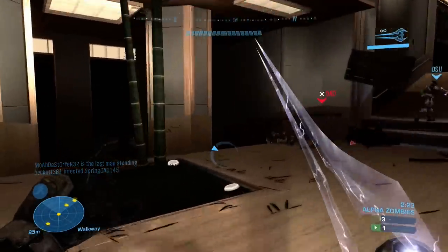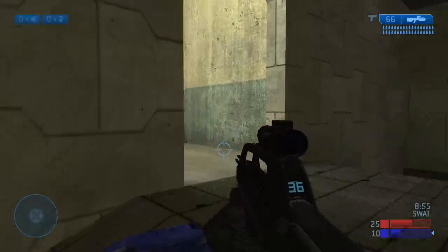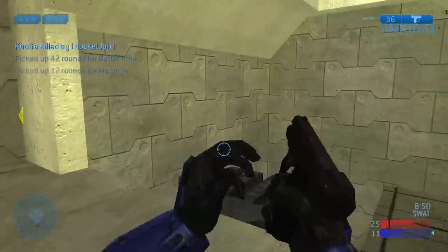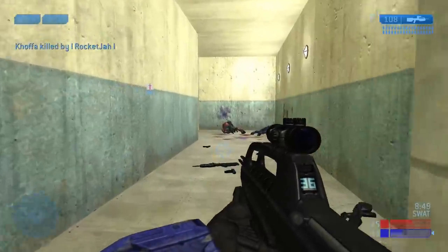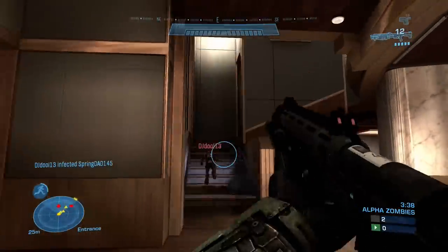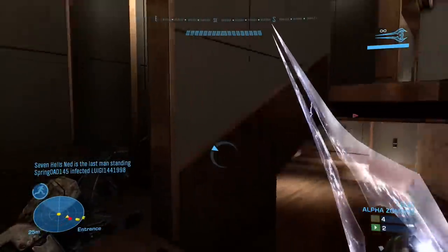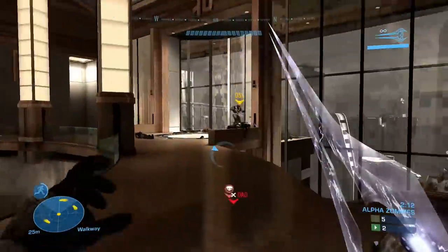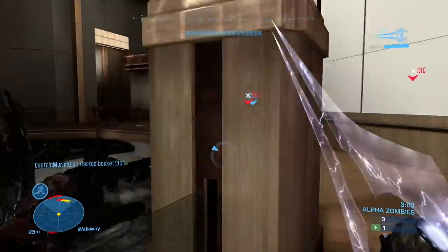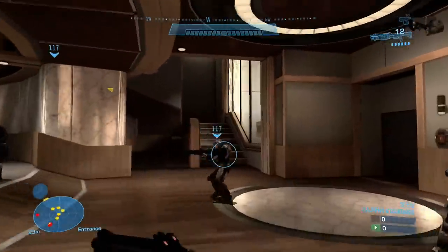Next on our list, we wanted to include Reflection, coming in at number 8. Reflection is actually a remake of a popular Halo 2 map called Ivory Tower. While Ivory Tower was just an okay map back in Halo 2, they completely redesigned it for Halo Reach while keeping the core layout the same, and this map just works really well with the Reach mechanics. The movement system seems to almost be built around this level, and I think there are a lot of people who can get behind Reflection and just really like this level.